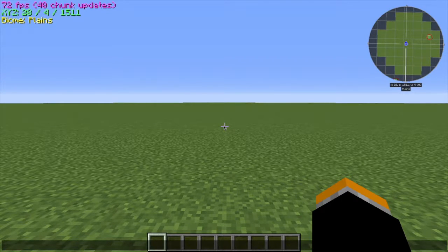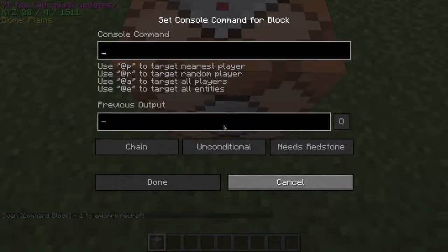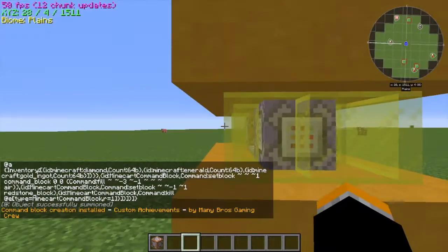Many bros, GamingGro here, and today I have another one command block creation. To install this into your world, all you have to do is give yourself a command block with the command on screen, and paste in the command in the description.